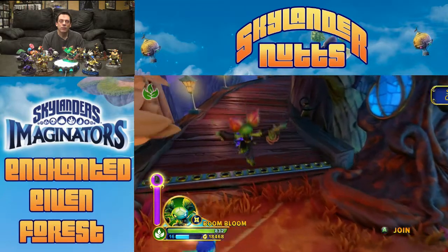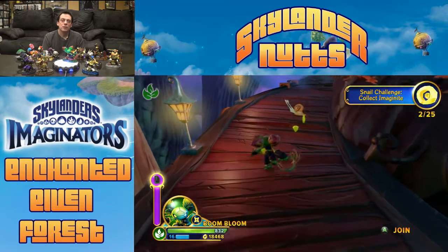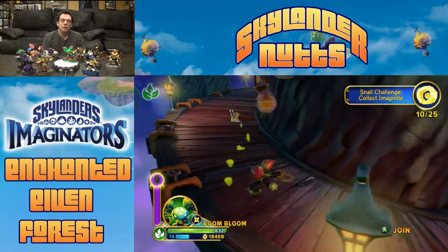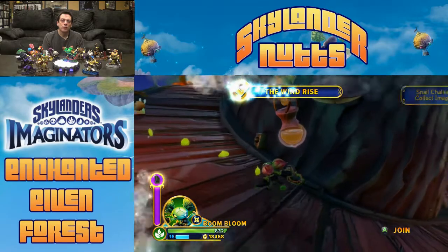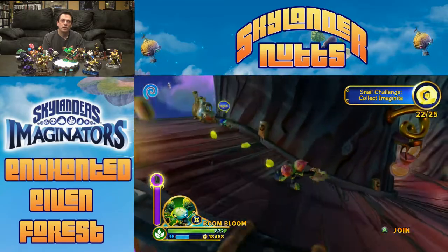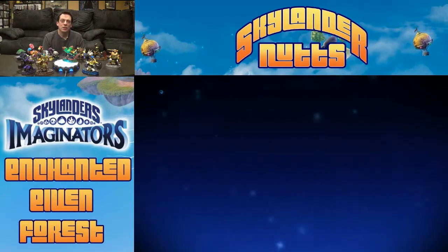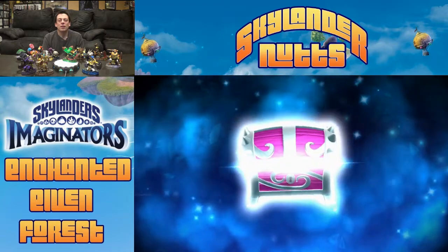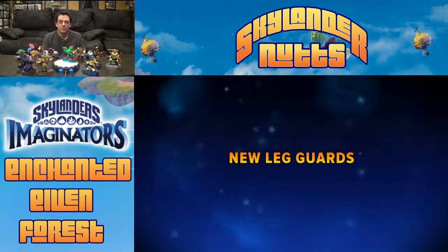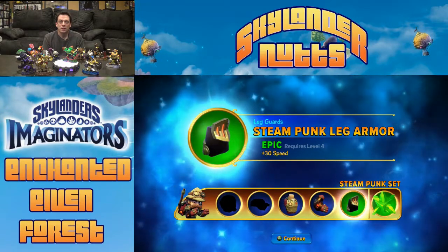Here we have our Imaginite chest. There's a snail challenge — the snail's helping us go up the tree, making us work to get our Imaginite chest just a little bit more. We got an epic piece — a Steampunk Leg Guard. Cool.